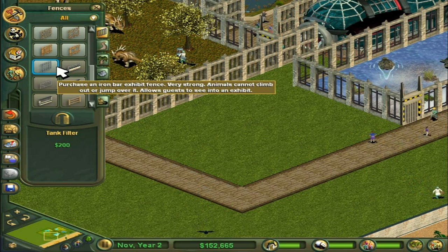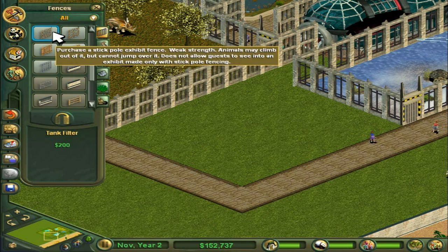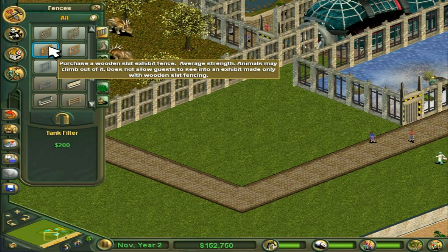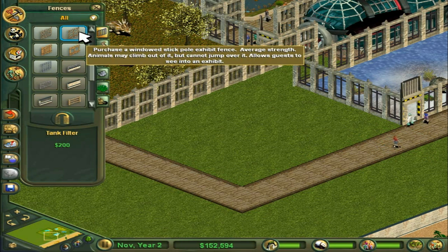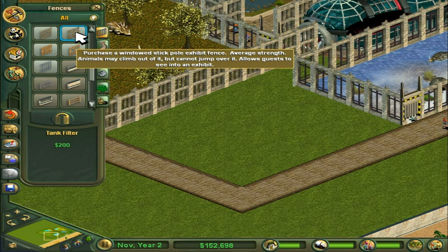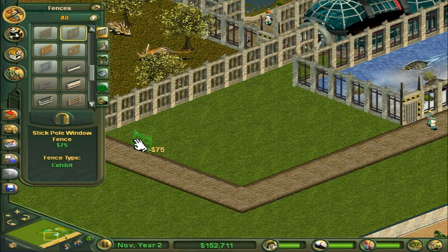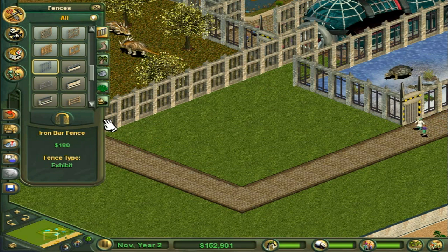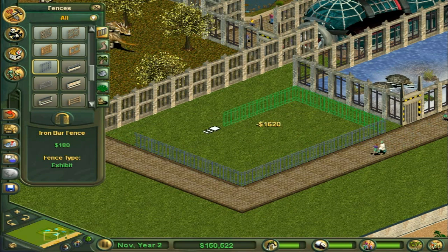Maybe something like iron bars - very strong, animals cannot climb out of it or jump over it, and guests can see in. Or wooden slate exhibit fence - average strength, animals may climb out of it, does not allow guests to see. There's also a stick pole exhibit fence - average strength, animals may climb out of it, cannot jump over it, and it allows guests to see in. I'm just going to go with the iron bars, and if we want to change it later we can.